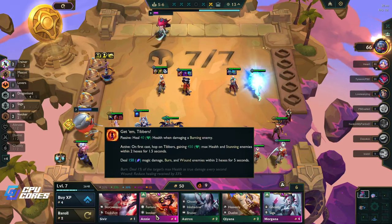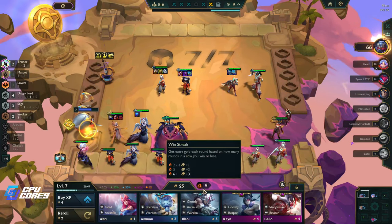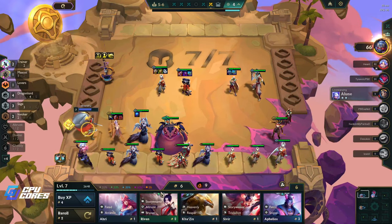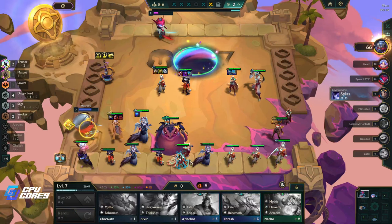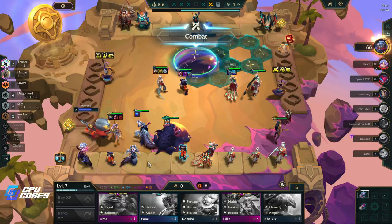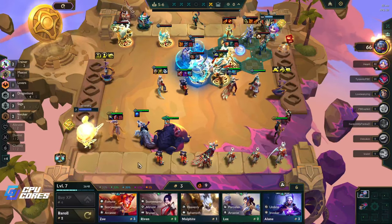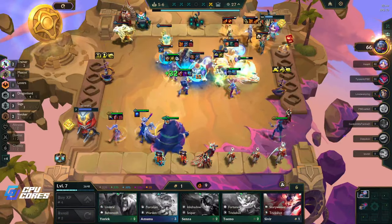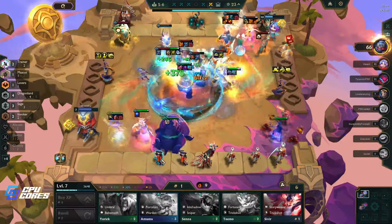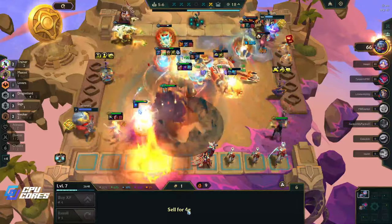I'm only level seven, we need to get this last thing really quick. All right we need Dianas, guys - Dianas, we're looking for Dianas. I want to keep this one too, and actually this one. I would take a three-star Annie but I don't think we're gonna last that long. Let's just keep trying to get the Diana.